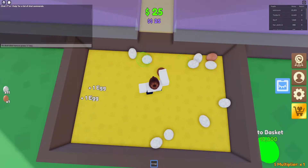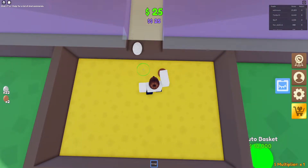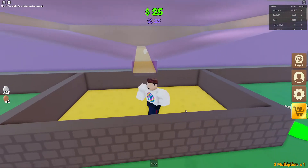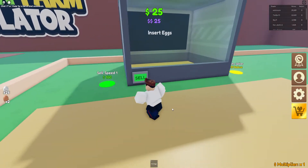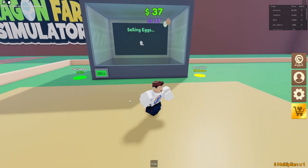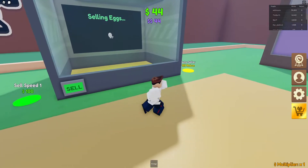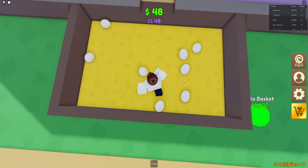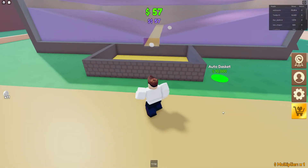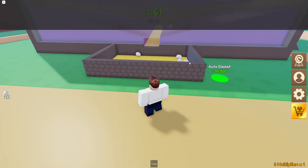We need 10,000 to get the auto basket, and it does it all itself so we don't have to do any picking up. The auto seller costs 199 robots — that's a lot. But yeah, we'll do the auto basket first, it's easier. And then I'll do the selling part — it's just teamwork. I'm going to turn the music off if there's music on there, because we don't want copyright on this game.